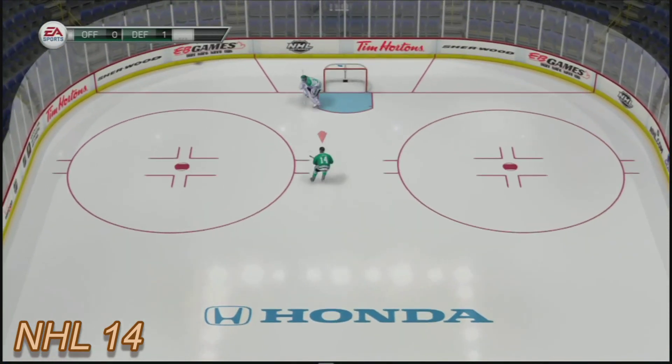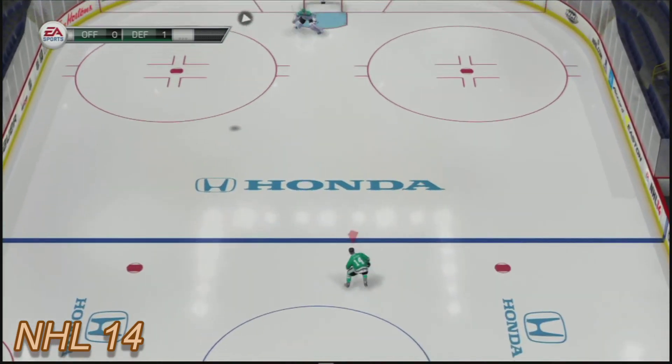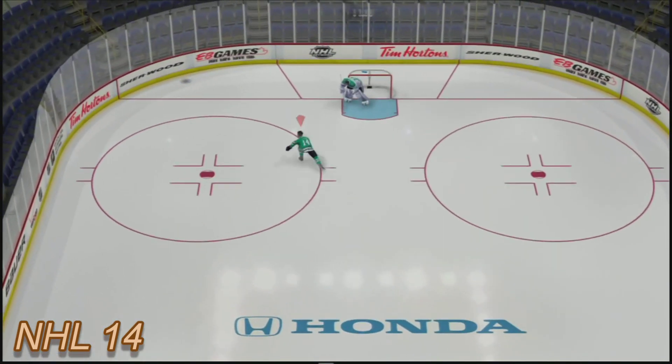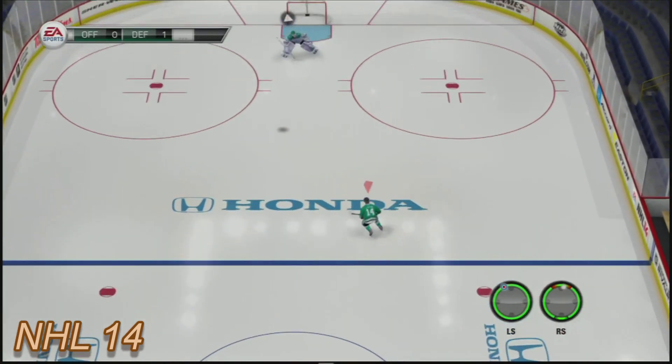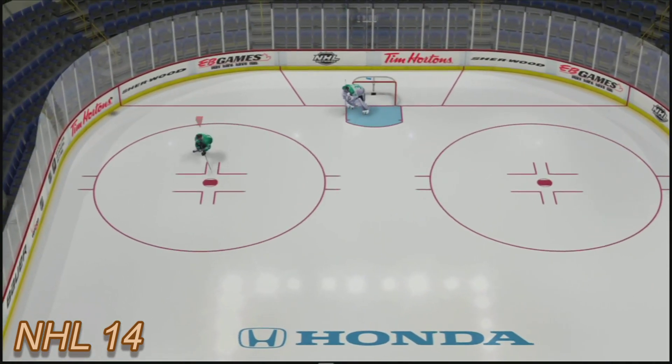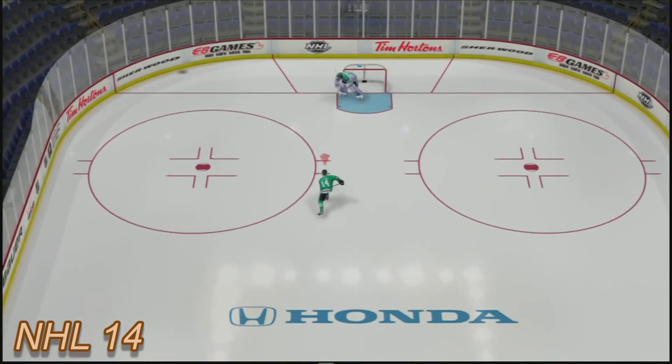Dumping the puck in NHL 14 was one of the worst parts of the game. The puck would bounce in the air 20 feet high — it would make no sense, it wasn't realistic. The story goes EA did this on purpose in order to encourage dump-in chase hockey. They felt if they didn't add that pop in the air, it would be impossible to cover the puck. This always felt like a cheap, artificial way to create dump-in chase hockey.